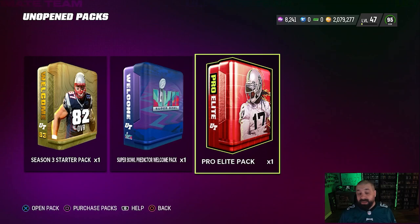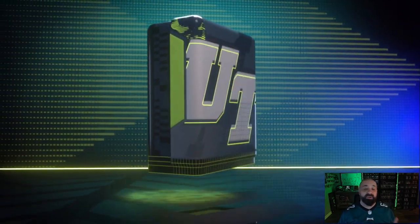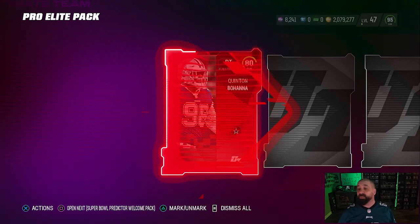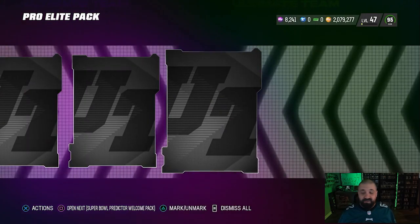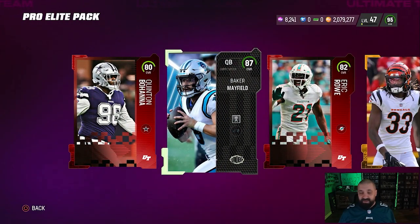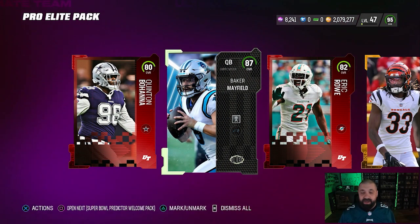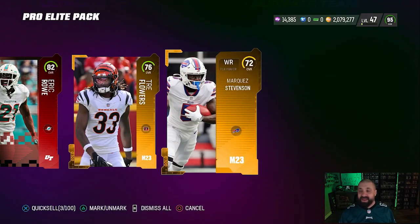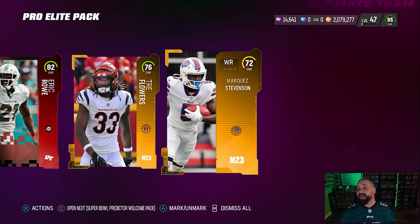Let's go ahead and open up the pro elite pack, which guarantees two elite cards - this one came from the season three field pass. The very first elite isn't that great. We got a couple 87s and an 80 in that pack, so we're now up to about 14K worth of training.